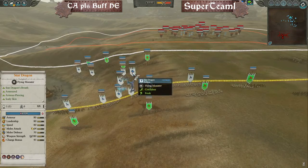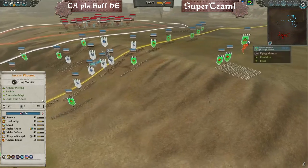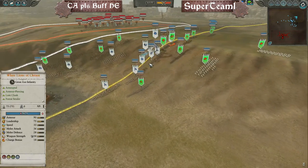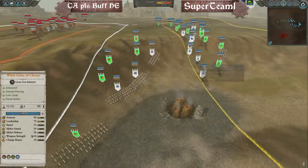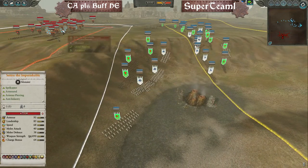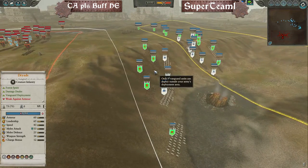For Felcon we have the Star Dragon and Frost Heart Phoenix, plus Alarielle in the back and the Arcane Phoenix. We have Tyrion, a Metal mage with Final Transmutation, skirmishers, and dryads. Dryads are quite exceptional against both Tomb Kings and Vampire Count infantry as long as they're fighting chaff — skeletons, crypt ghouls — that type of stuff.